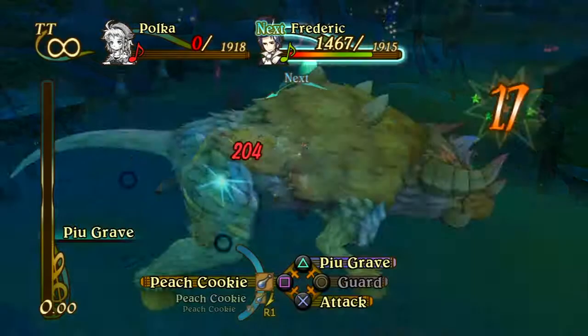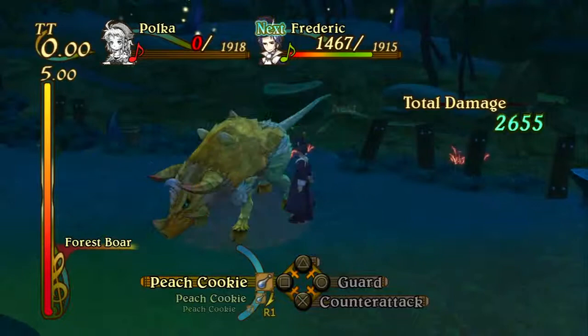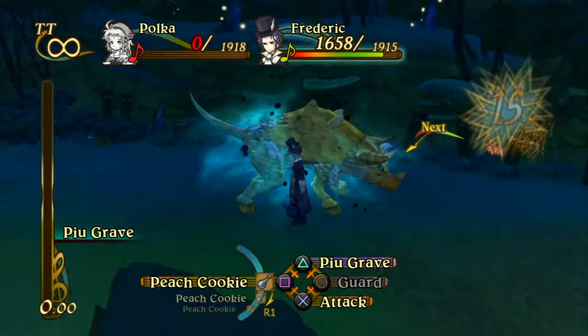Pretty easy battle here. And it's probably even easier if you use party level 2 — I'm using party level 1. Party level 2 gives you echoes; you'll see the echoes on the side, but I'm using party level 1 just for more of a challenge. As long as you keep this up, you'll be fine. Block his fast attacks and make sure to heal after. You only need to use one peach cookie or two — it depends on how low your HP is. Just keep this up and you'll be fine.